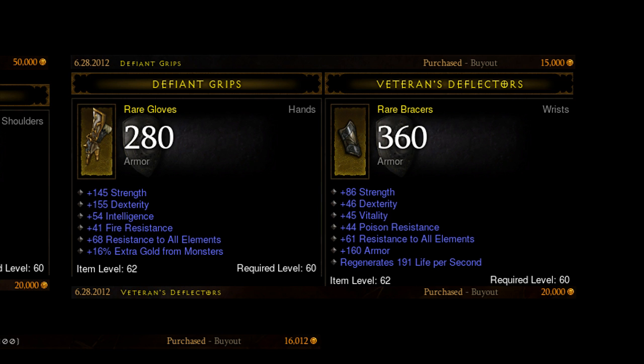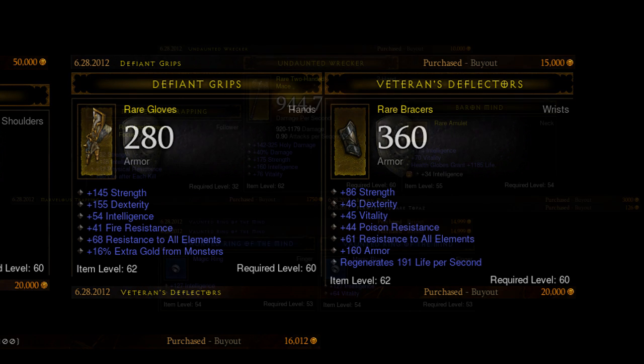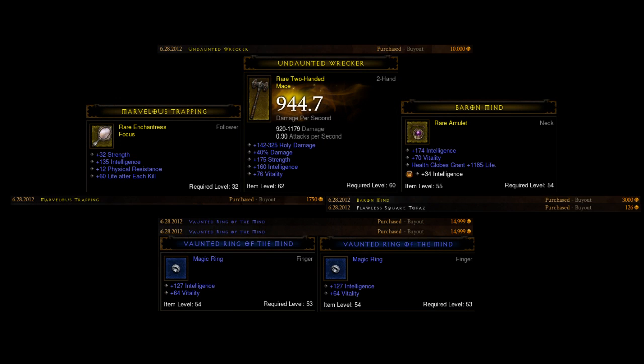I also had to get all the Merc gear. For the enchantress two-hander, I searched for a two-hander with a 10k-or-less buyout and around 125 int or more. There were a few options, but because this one had vitality as well as strength, that's the one I picked. You might think, why would I want strength on an enchantress? Well, I figured if I was having a problem meeting enrage timers, I could actually take the weapon off my Merc and use it on my barb — hopefully I won't have to, but we'll have to see.